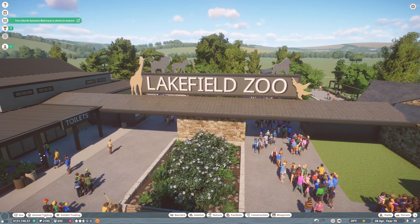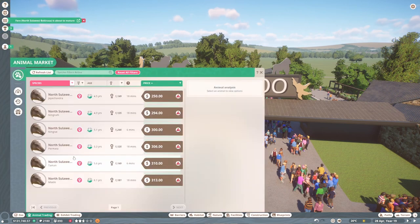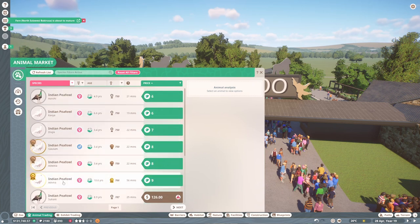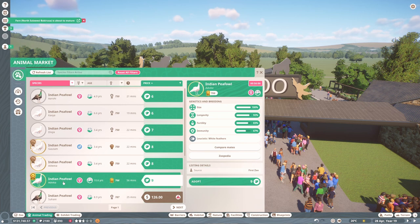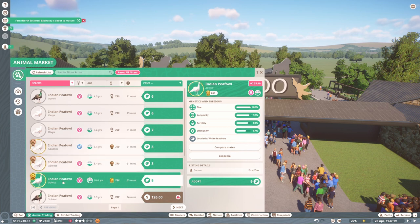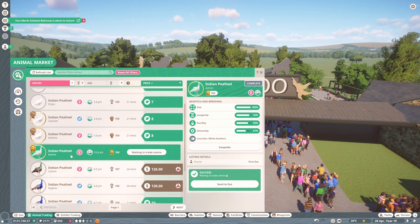First I'm going to head over to the Animal Trade Center because I want to get some peacocks added to this zoo — I really want a white peacock, or peafowl I should say. Let's have a look and see what their genes are like. Their genes are actually really good and we've got a male one as well, so maybe I'll get one of each. I definitely want this one because that's gold.